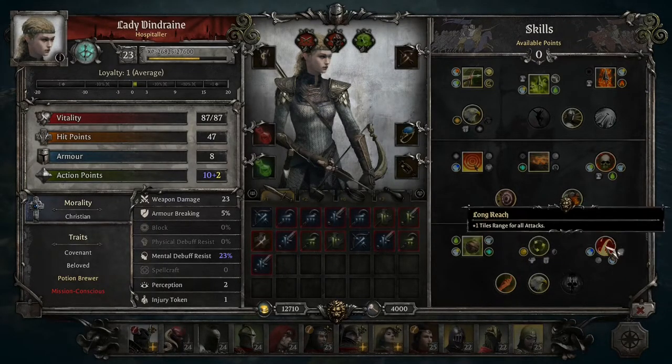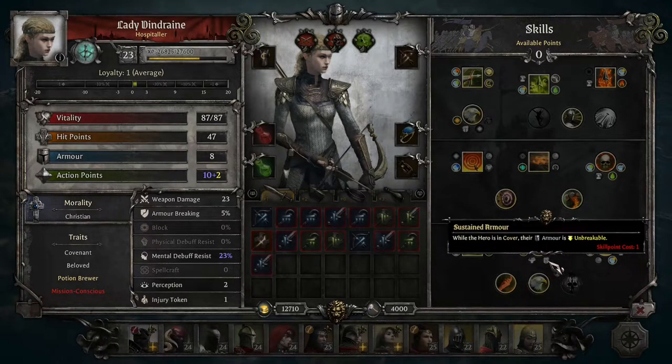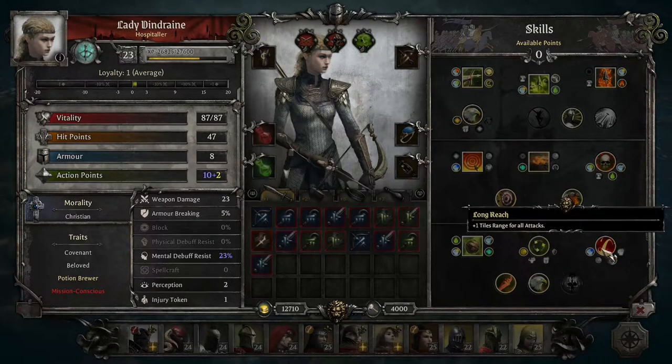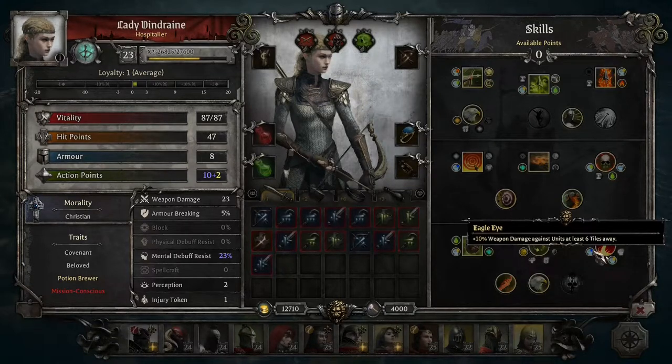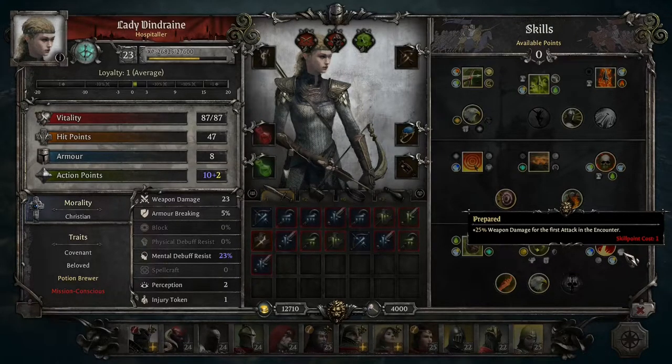Cover Expert gives plus one tiles range for all skills used from cover. Firing from cover is something you want to do—it increases damage, range, and provides protection from ranged attacks. Upgrades include plus 10% weapon damage from cover, physical debuff resistance, unbreakable armor, and minus 10% damage taken while in cover. Long Reach gives plus one range for all attacks, with upgrades for plus 10 weapon damage against units at least six tiles away, plus one range at maximum AP, 10% damage while disengaged, and 25% damage on the first attack of the encounter.